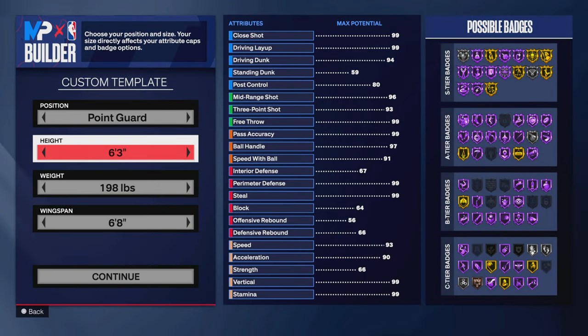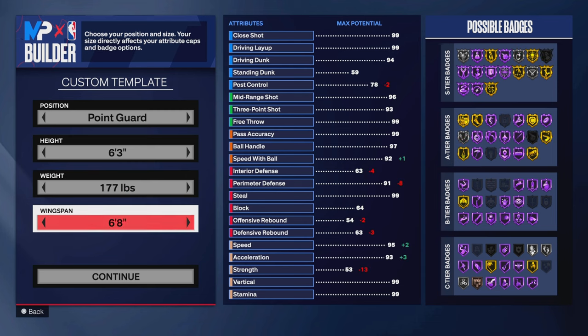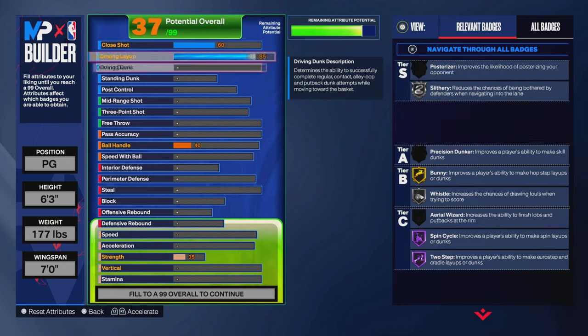The first thing you want to do is go PG, 6'3" — that's the tallest you can be to get a 95 speed, and then with the plus four from gym you get the 99 speed. The weight you want to go 177 to get that 95 speed, and then you can go between a 6'7" to a seven-foot wingspan to get that 99 steal.